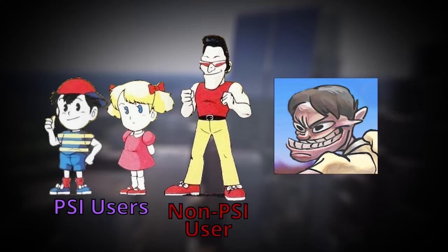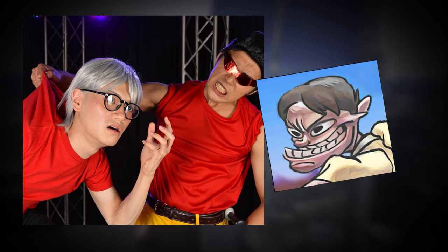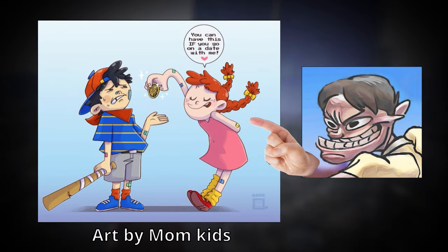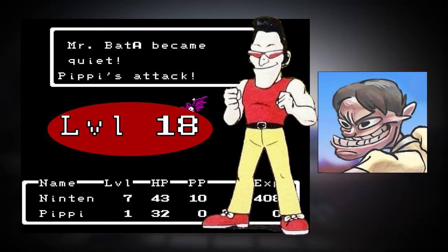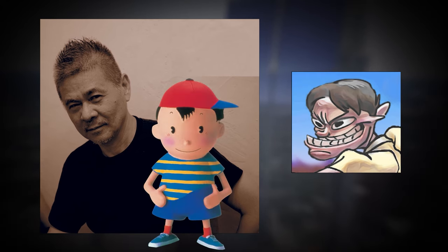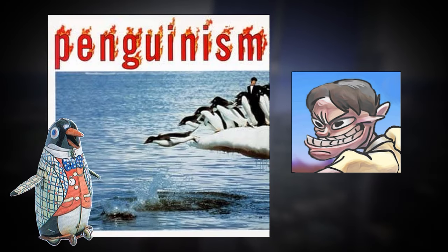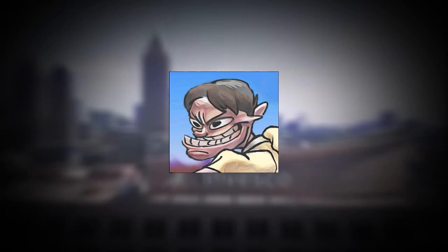Pippi and Teddy have identical stats: Teddy may not know how to use PSI like Ninten or Ana, but he makes up for this with his physical strength, having the highest offense out of any other character. But did you know that Pippi also has these same attributes? Though you would never know it since when you first meet her she is a level 1, unlike Teddy who starts off at level 18, and the fact that she's a temporary party member means you never really get to see her true potential in battle. Ninten was designed after Itoi: being the only writer on Mother 1, it makes sense that Itoi would put his own life experiences in the game. Some similarities between Itoi and Mother's protagonist include that they both suffer from asthma, have a shared fascination for penguins, and both had an absent father growing up.